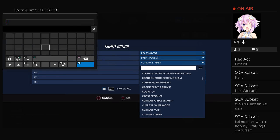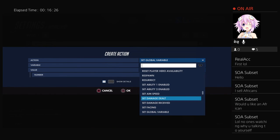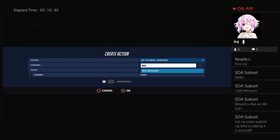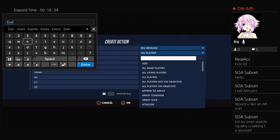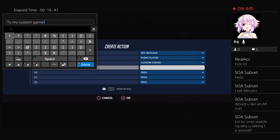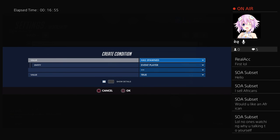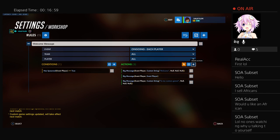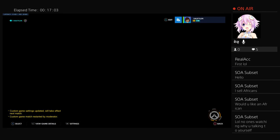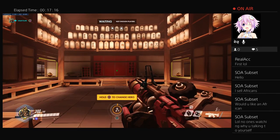For the second big message, use a custom string and change it to event player — that's the person's name. Then you can do another big message: say 'welcome' and then my name 'valkilling,' and then have it say 'to my custom game.' Create a condition and type in 'has' — you've got 'has spawned.' Restart the game and you'll see on your screen the message: 'welcome, valkilling, to my custom game.' That's how you make a welcome message in your custom games.